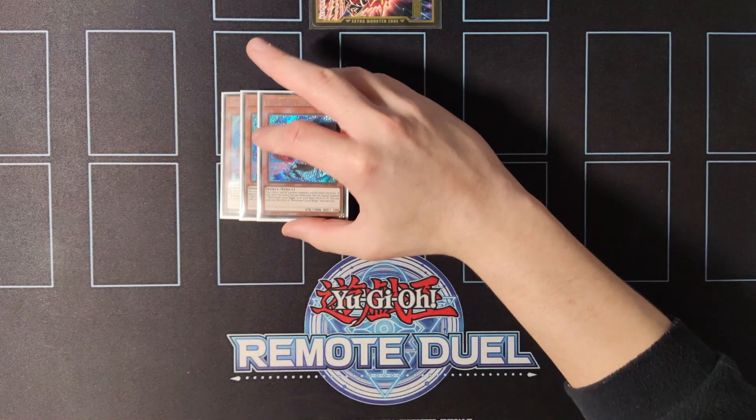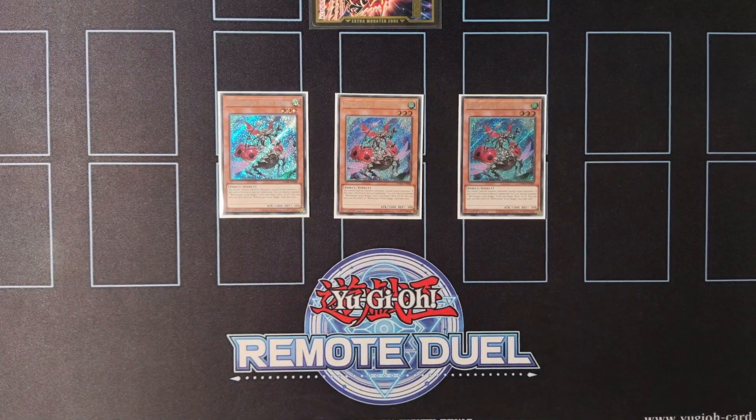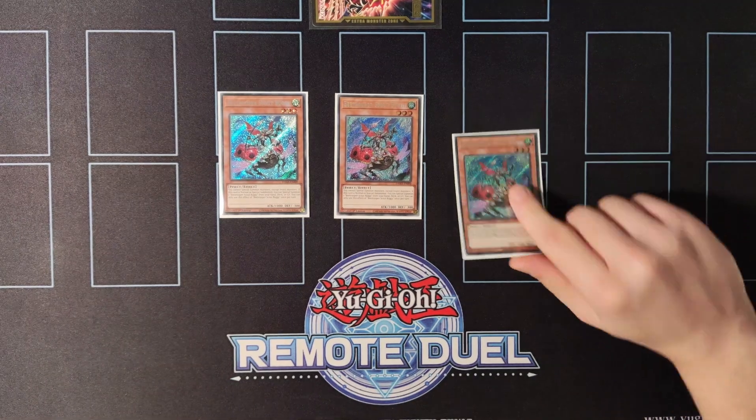We're going to start things off with triple copies of Beetrooper Scout Buggy. It's definitely one of the best normal summons of the deck because it allows you to special summon another copy of itself either from the hand, graveyard, or deck. The only drawback with this card is that it locks you into insects, but you can circumvent that by going into Pekofalina and then linking it away to special summon the monster that you need.